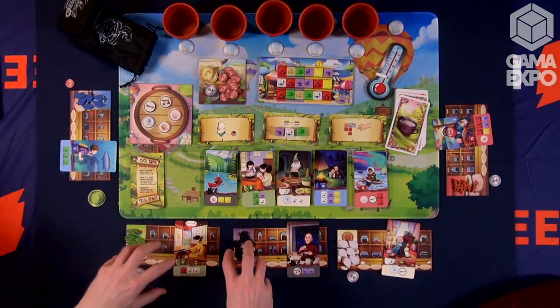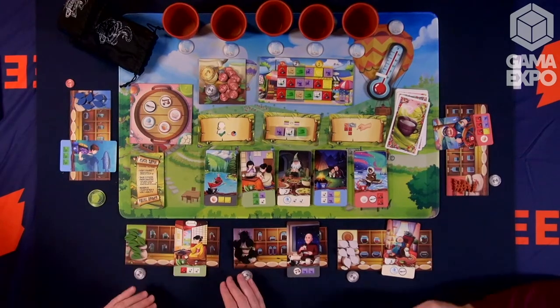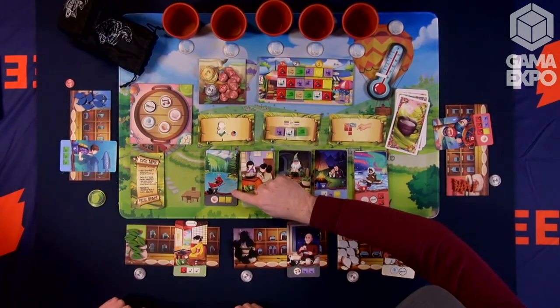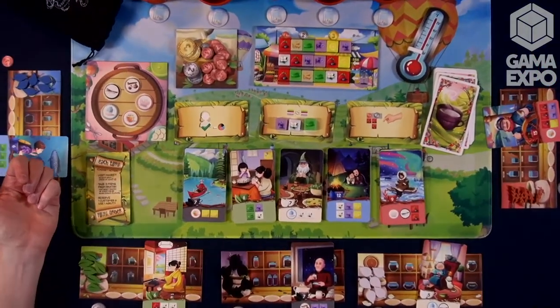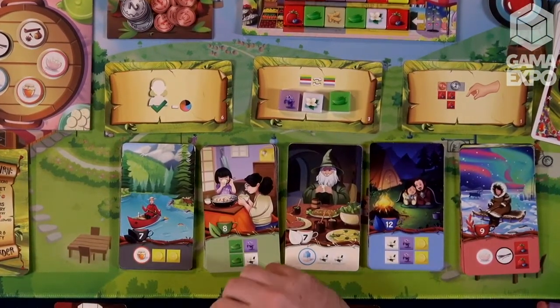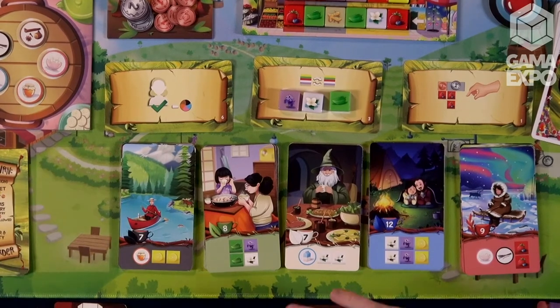So are we trying to specialize in a certain type of tea, or is this more for flavor? You have your own specialty, but you are completing different customers. We have Rodney over here from Canada — he needs a honey, two lemons, and a black tea. So if you're the black player, you would just add a black tea token to that plus those ingredients and complete that card. But if you were a different player, you would have to pay the black tea house one dollar, and then you could complete that card.